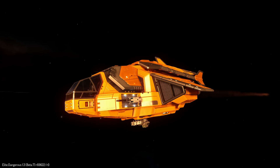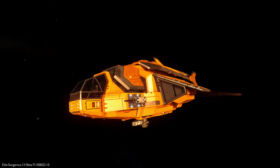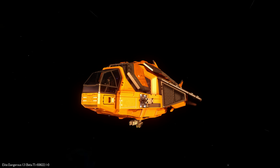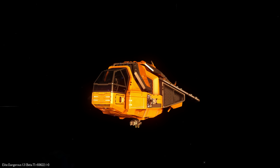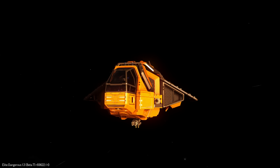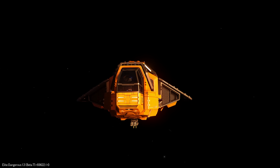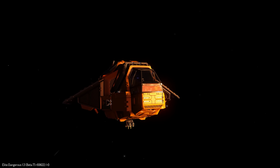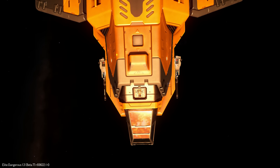It's quite different from Scout. It has bigger hull mass, same power plant, same thrusters, one class higher frame shift drive, life support, power distributor and sensors, as well as fuel tank. Higher class internals, so you can have one class higher shield generator. Maximum cargo 52 tons.